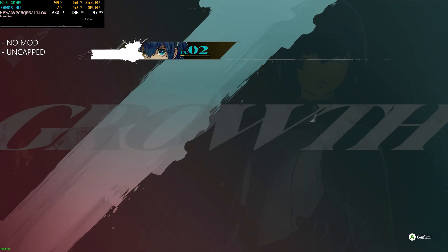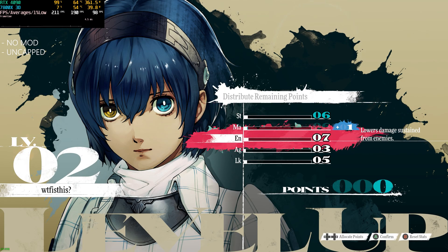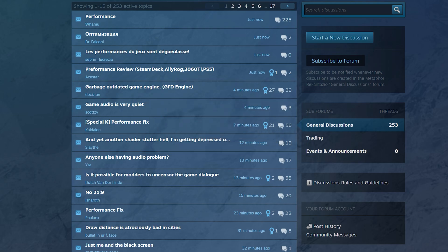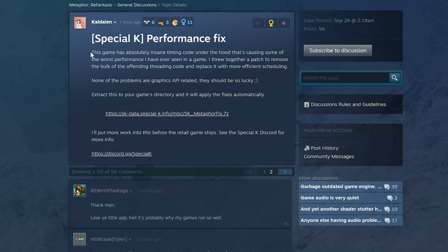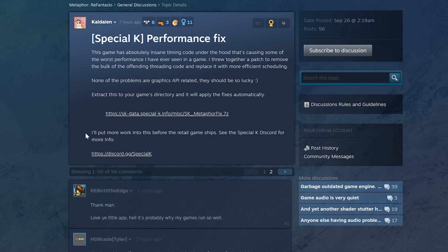Let's check out a mod I found on the Steam forum page. I usually check the Steam forums whenever a game has issues, and if you look at the posts with the most awards, there's usually good information to be found. There's one post titled 'Special K Performance Fix.' The maker of Special K found some pretty bad code in the way the game utilizes the CPU. It's 2024 — I just don't get it. He leaves a link to a mod you can drop into your install directory that's supposed to improve performance.